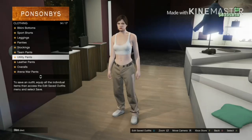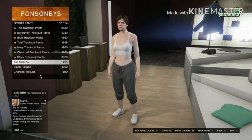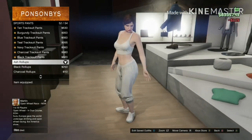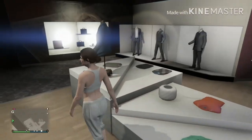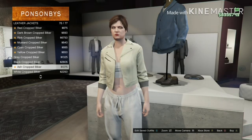At the clothing store, go to pants, then sports pants, and go down to Ash Roll Ups number 52 — buy that. Then go to tops, go to leather jackets, and buy the Black Crop Biker number 75.